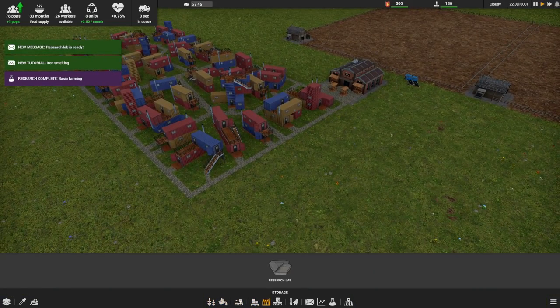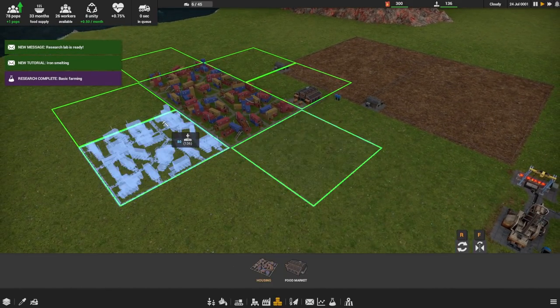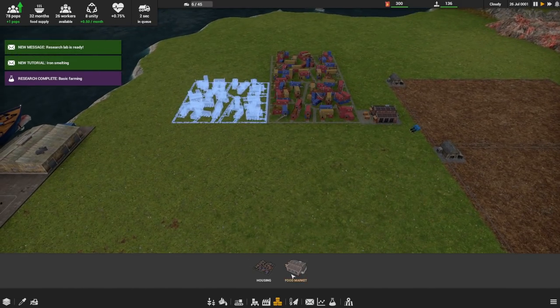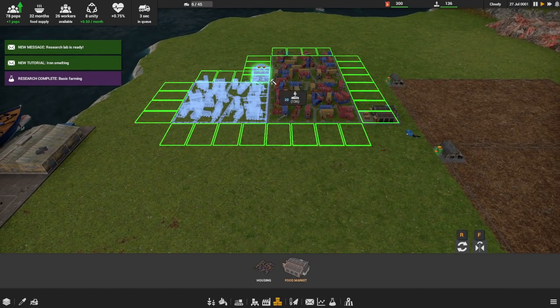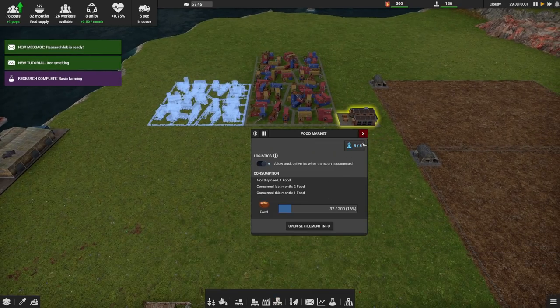I can probably get another house in here also, just to make sure we're prepared for the future. The food markets have to be attached to our town somehow, and we've got one that should be good.